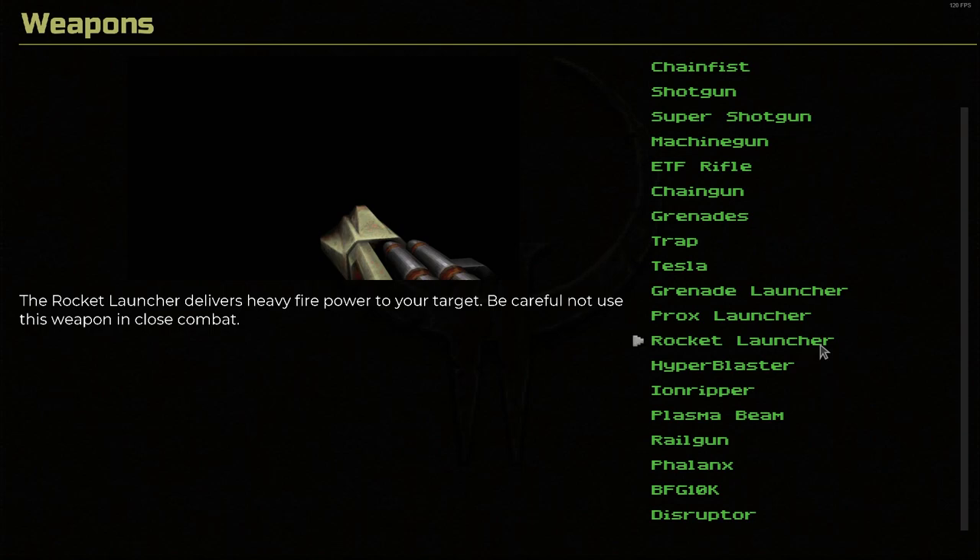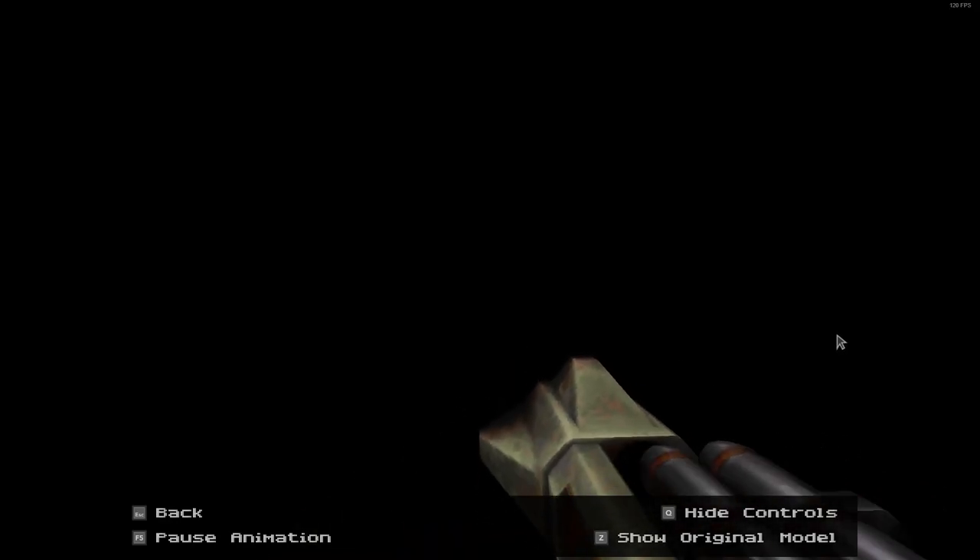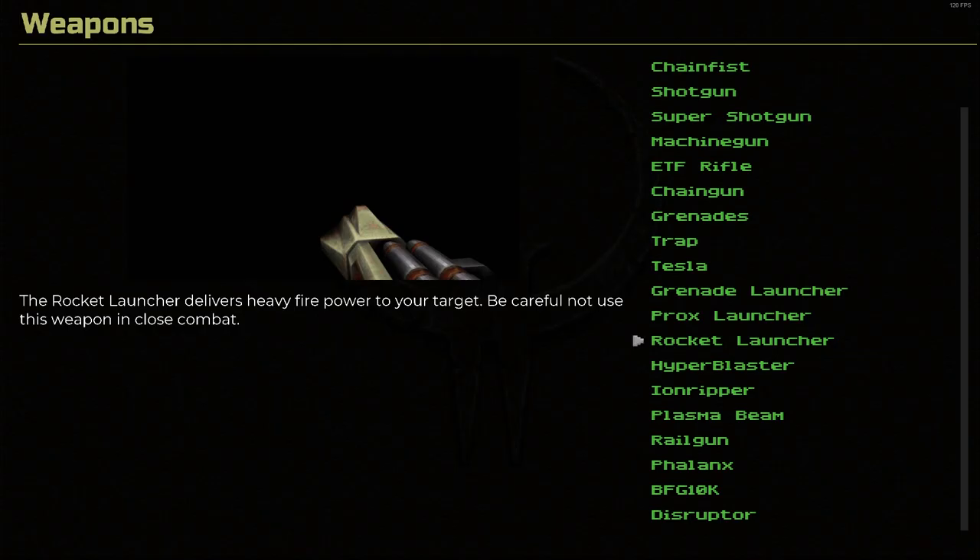Rocket launcher. The rocket launcher delivers heavy firepower to your target — be careful not to use this weapon in close combat. Here's the original and remaster. I don't know if this is going to be an unpopular opinion, but I always disliked the Quake 2 rocket launcher design — I thought it was one of the weakest rocket launcher designs out of the various Quakes. I also always got confused because you can see the rockets going into it, so I always thought you could load more than one like in Unreal Tournament. I remember always thinking that should have been a feature.